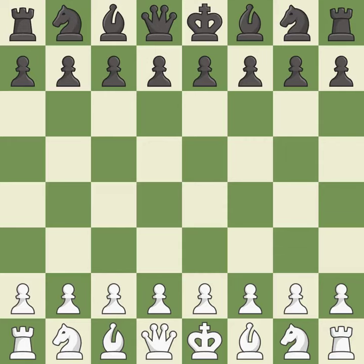Queen's Gambit Declined, Catalan opening. Suddenly a close game that was lost by a mistake. White really outplayed black in that one — white took advantage of the opportunities they saw in the opening and destroyed black in the middle game.